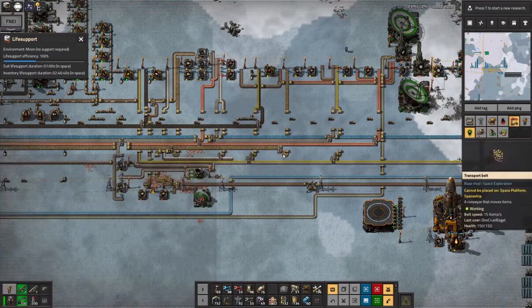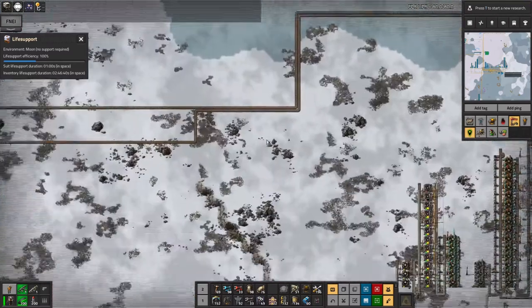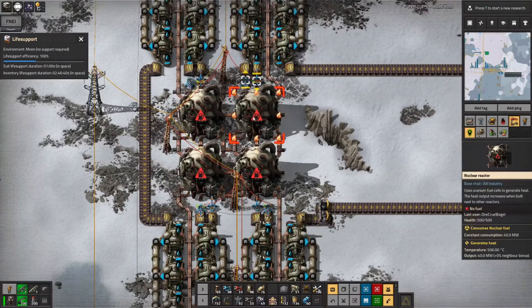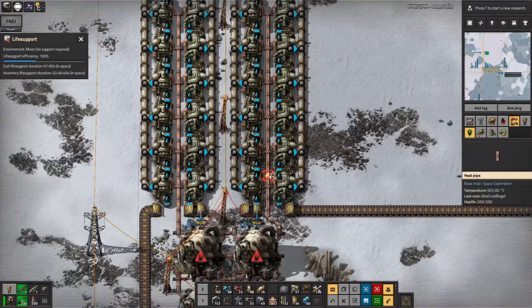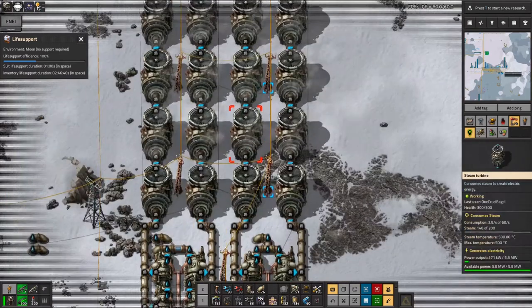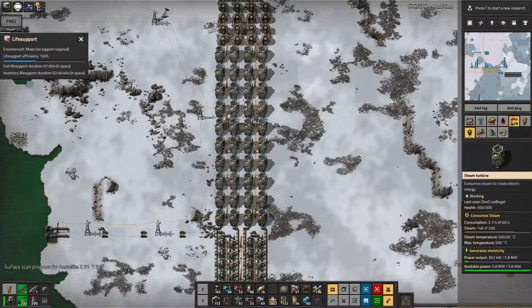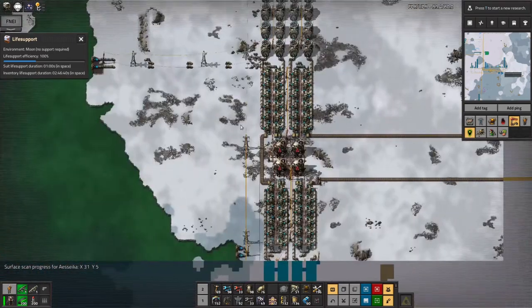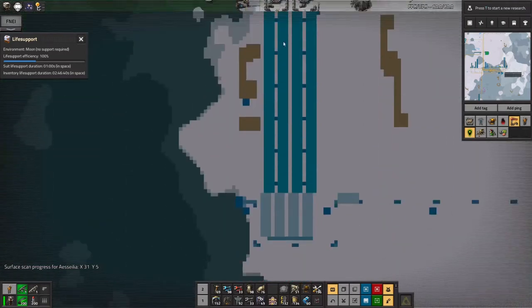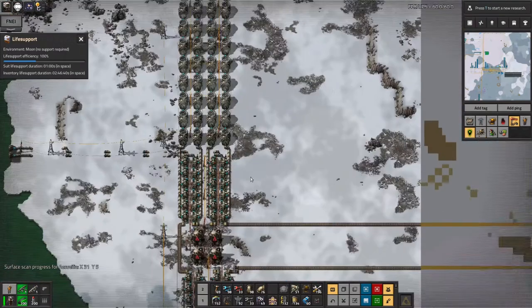That is going to be for a future episode. My short-term plan is to finish off this uranium facility here, get this up and running, make sure it runs. Oh look, we've run out of fuel in this one now - the whole thing has cooled down. It's down at 500 degrees, so these are probably more or less stopping producing steam now. However, these turbines are all still running because there's all the steam in the tanks up here. So it's basically working. If I hadn't put those tanks in, with the lack of fuel I've been putting in, these would all have shut down again by now.